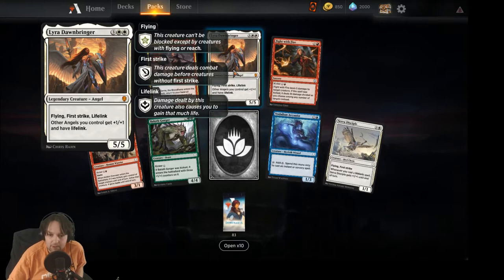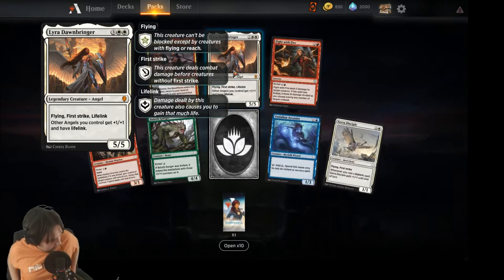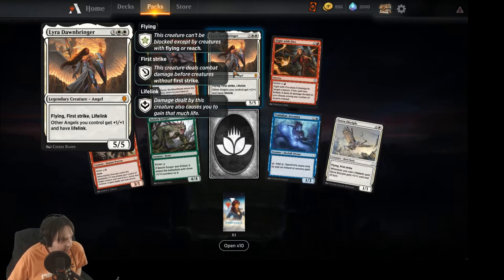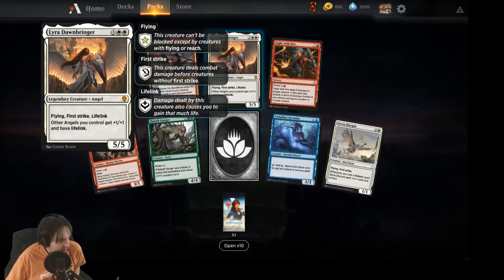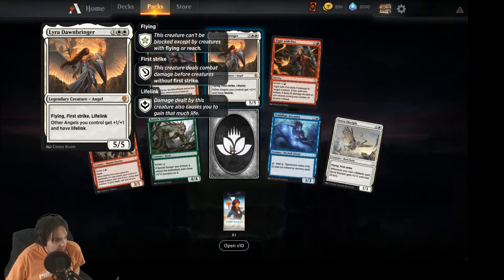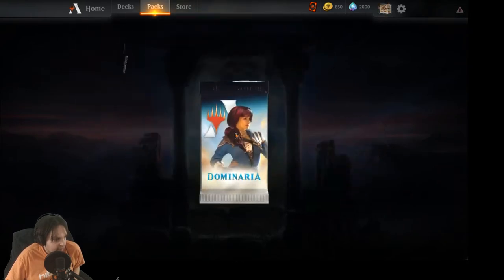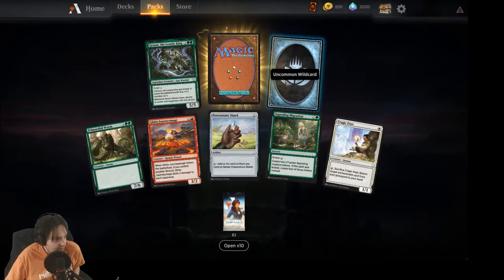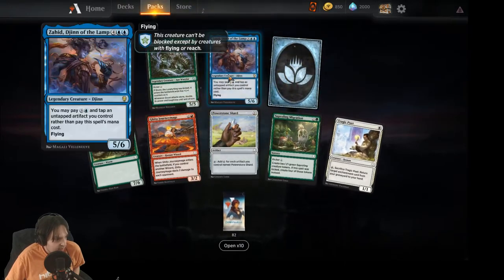We're on our way to a nice mono-white or green-white deck — we got Lyra Dawnbringer! Flying, first strike, lifelink, five/five, and other angels you control get +1/+1 and have lifelink. I like that one quite a bit. And an uncommon wild card in there too.